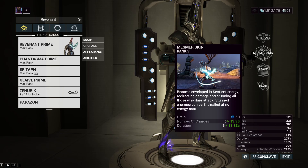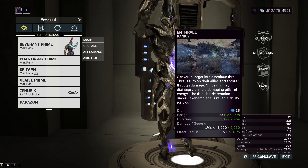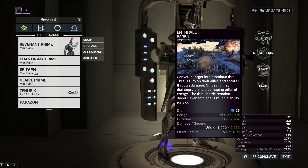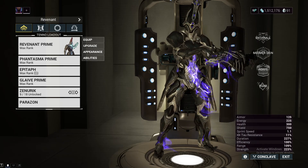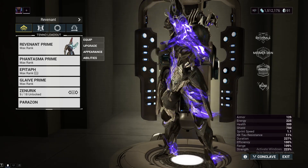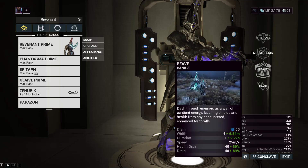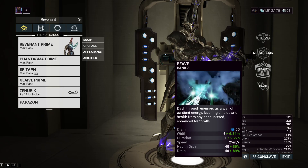The main synergy here is that Thralls — created by your Enthrall ability — take 5 times more damage from Reave, which allows you, at 250 ability strength, to one-shot any Enthralled enemy. This is where most of the Revenant one-shot synergy comes from. You are practically invulnerable with Mesmer Skin, and with Enthrall and Reave combined you can one-shot. You can only have a max of 7 Thralls up at one time, and Reave can one-shot un-Enthralled enemies, but there are a couple of things you need to do before you can achieve that.